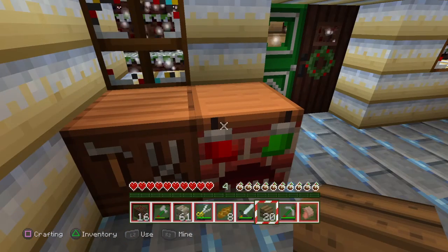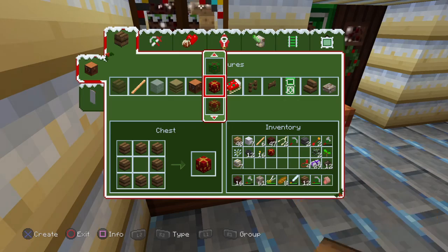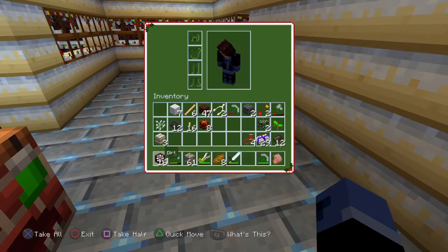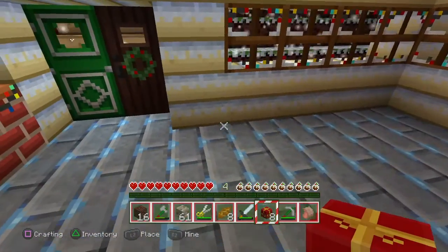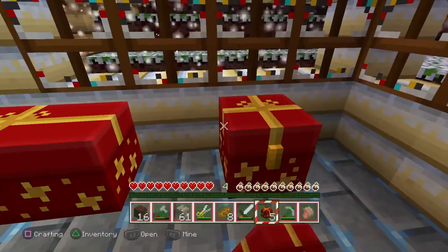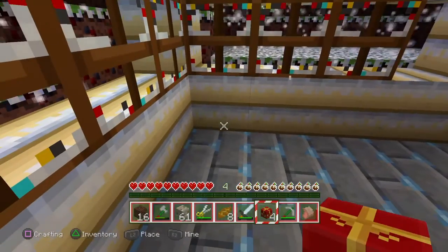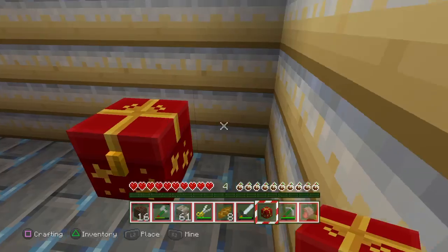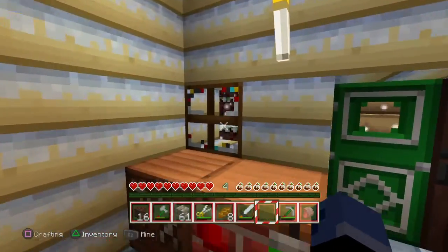This is going to be... The reason why I built this is for chests. Look at that — I got eight chests. So we will put a chest here, one there, one there, one there. Put one in the corner here for now. And then I got the ones up there. This is my chest room.